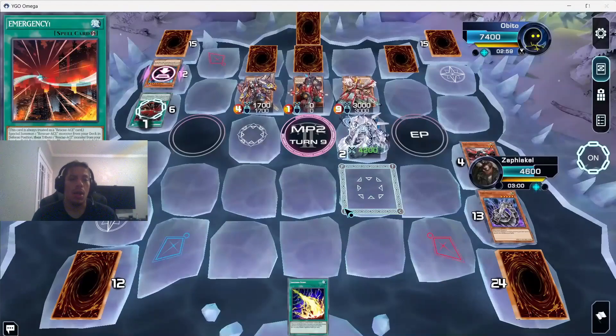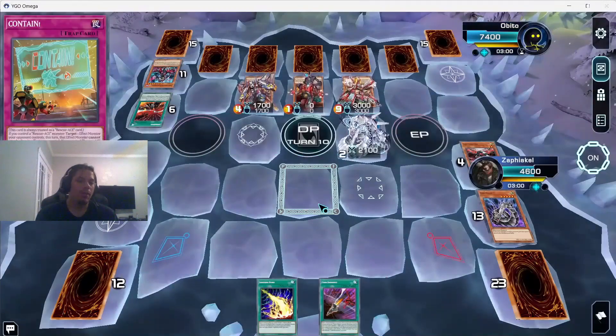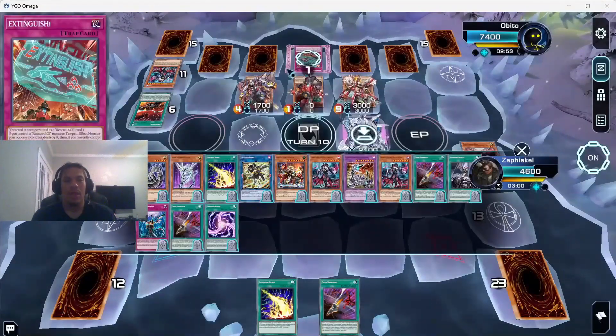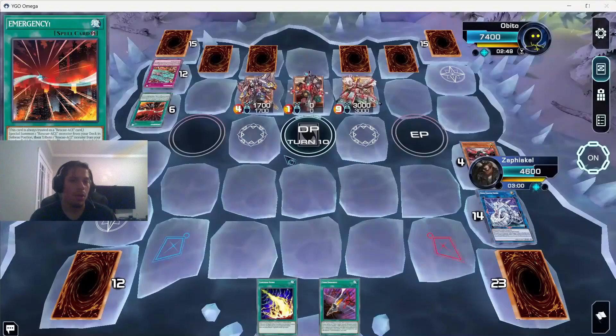He uses Emergency's graveyard effect to set a Rescue Ace trap card. He's got five set cards and they're all Rescue Ace cards. You can see what's in our hand. Draw phase — he uses Extinguish just to get rid of our monster, knowing as soon as we get main phase we're contact-fusing all his cards away. We double-check what Lifter does and drop Lightning Storm to destroy all his spells and traps, forcing them to activate.